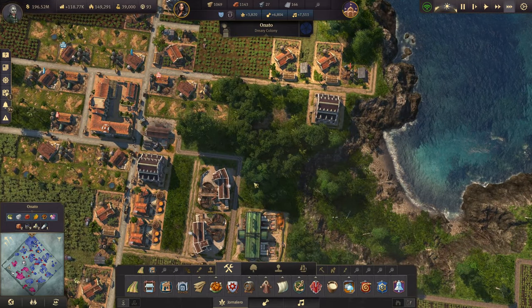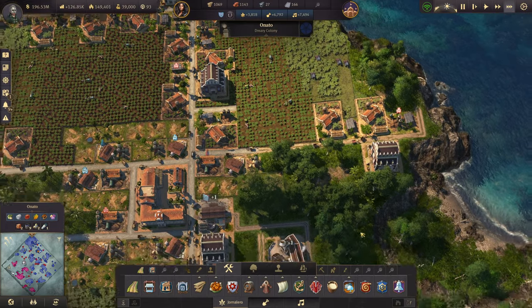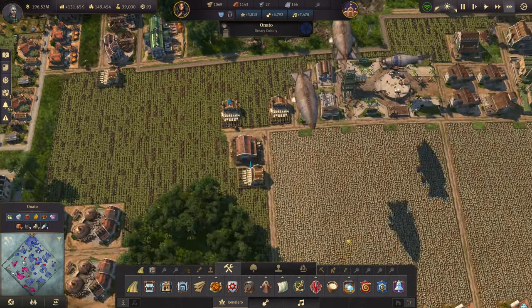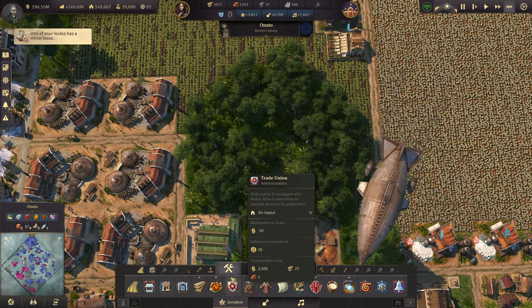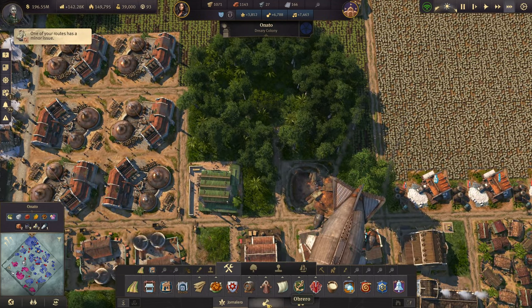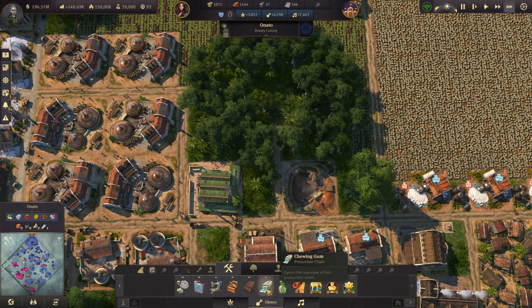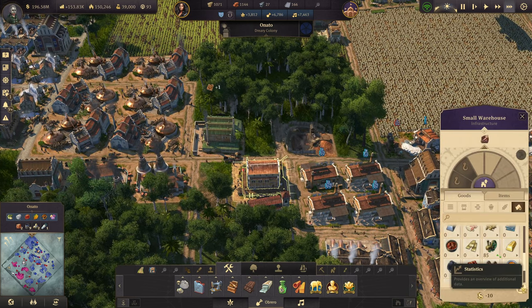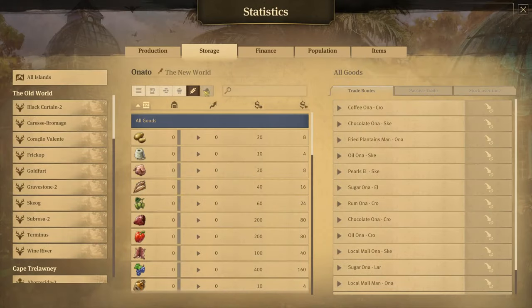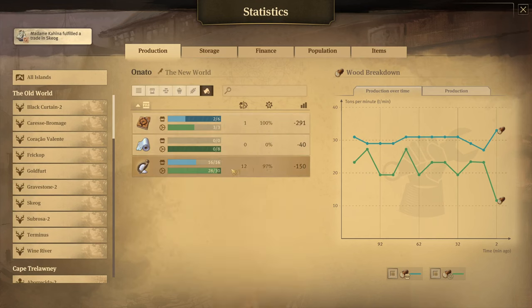And then we can use all this space. Actually, I want to use this space for more farms if we need to. So we can use this space in here that we cleared out to set up maybe some more sugar production. Let's just see — we have way more sugar production than we need, theoretically.